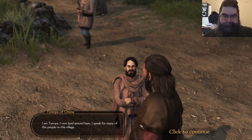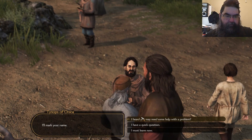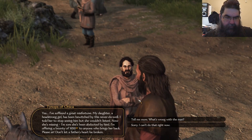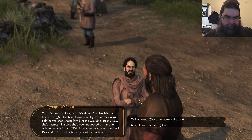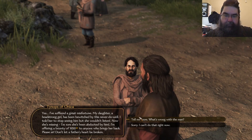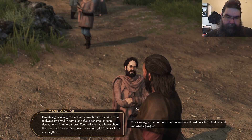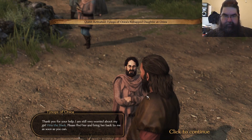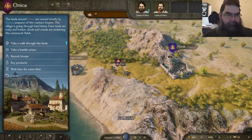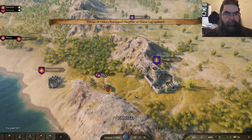My name is — may I ask yours? I'm Jennings, I own the land around here and speak for many of the people in the village. I'll mark your name. I heard you may need some assistance. My daughter's run off with a scoundrel — I'll give you 1,650 coins if you bring her back. Tell me more. He's from a low family, some fraud. Let's go get her. But first let's get some troops.